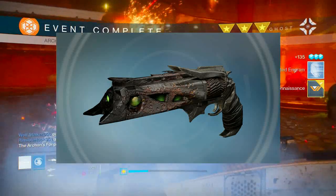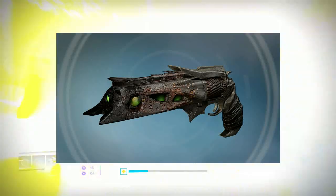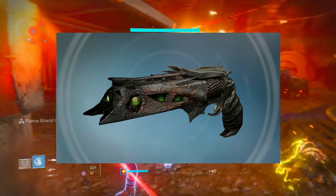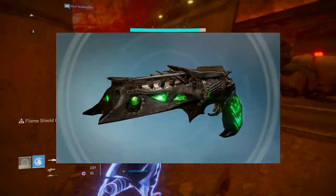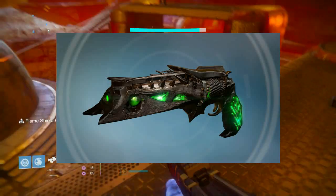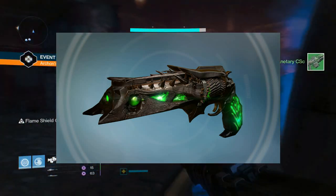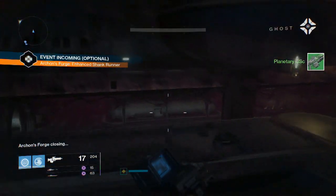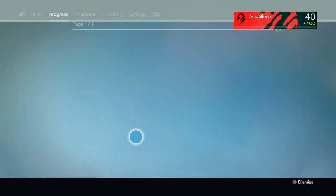As for the Thorn, the first ornament change looks like a worn down, rusted kind of piece of metal on the edge of the barrel. However, the second ornament of Thorn is amazing — look at this thing, it's a glowing green. That is awesome, that is a perfect ornament for the Thorn, I really like it. So now my goal is, in the wintertime, I want to get the ornament for the Thorn, because I love glowing things.